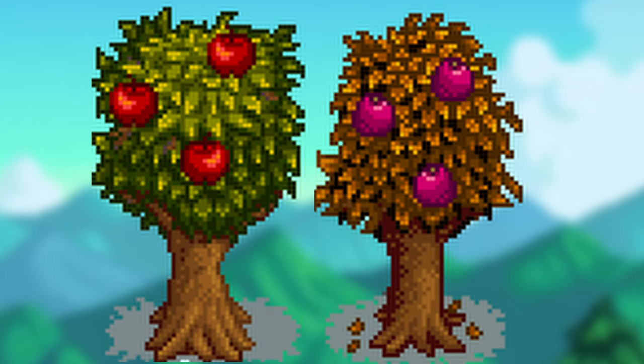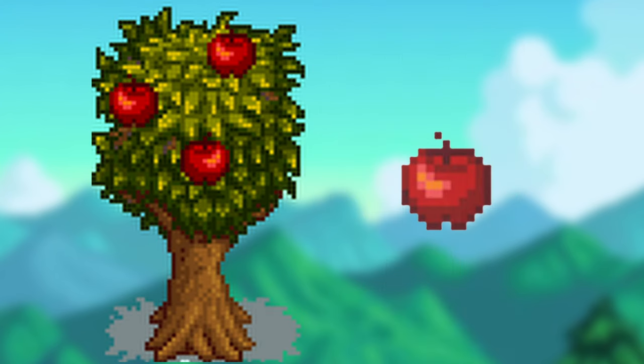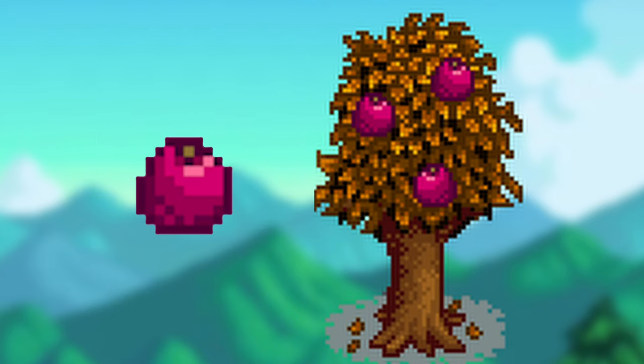In fall, apple trees and pomegranate trees can grow. Apple trees can be bought for 4,000G and sell for 100G each. Pomegranate trees can be bought for 6,000G, with pomegranates selling for 140G each.